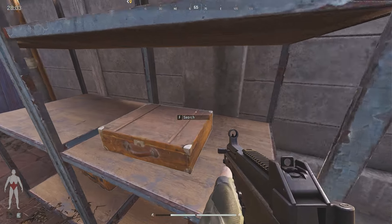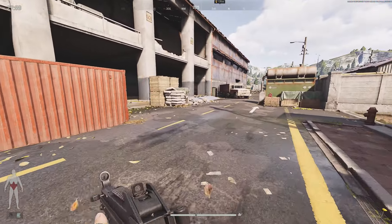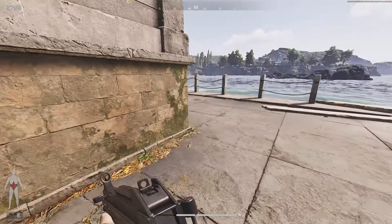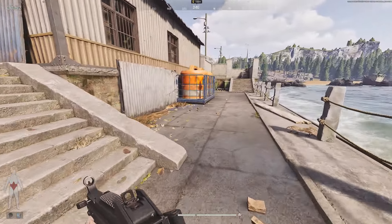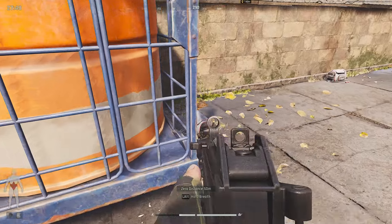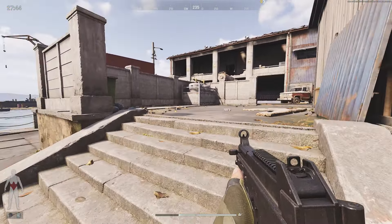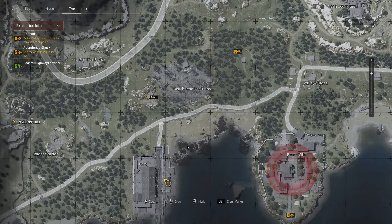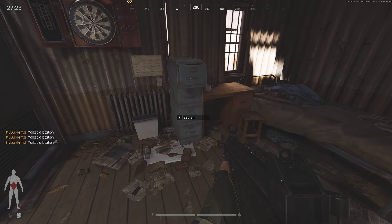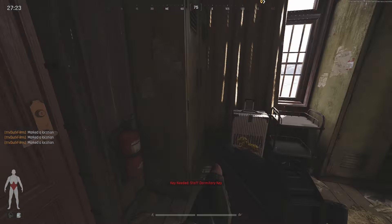As we go, we have a briefcase, a toolbox, and another toolbox. Coming down here, sometimes there's some lootables — a suitcase, a gym bag, and another gym bag. They have a chance of spawning keys or different types of items. Now this small house at the port is going to have a filing cabinet to search, stuff on the desk sometimes, and a briefcase.